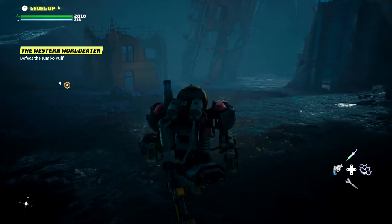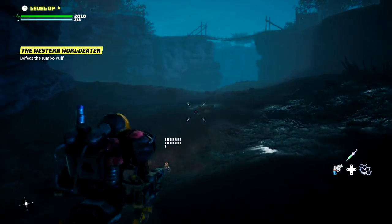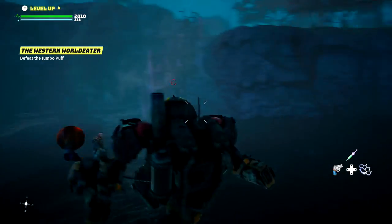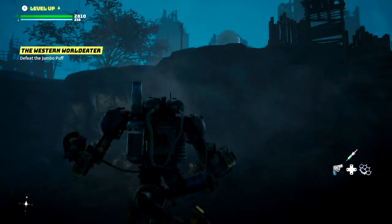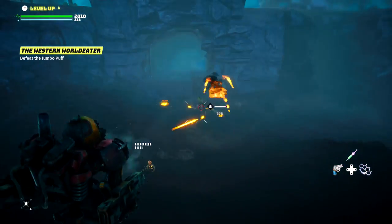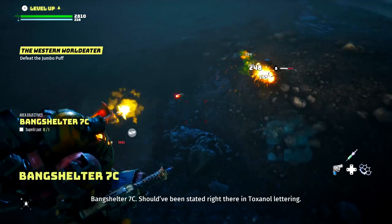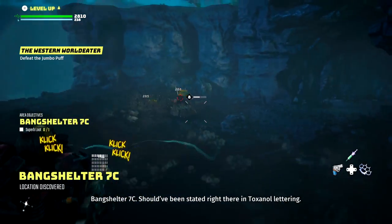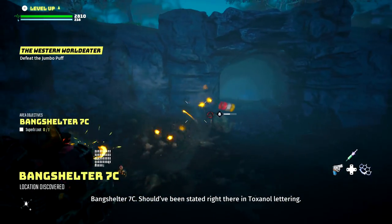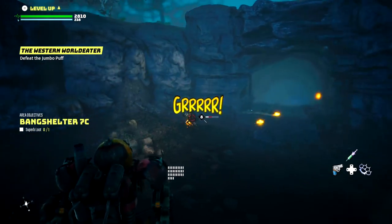The only thing is I wish we could move quicker. We do have the level up — we got two points I believe. Oh there's a big one somewhere. He's starting to pick up like oil. Bang Shelter 7C — should have been stated right there in the Toxinol letter.